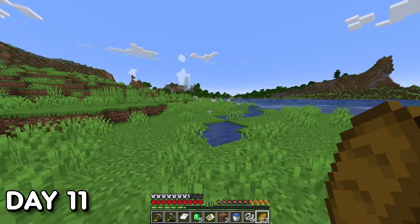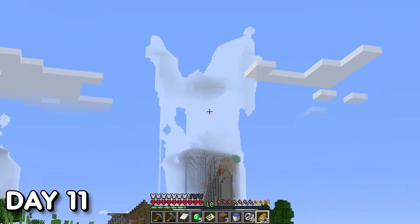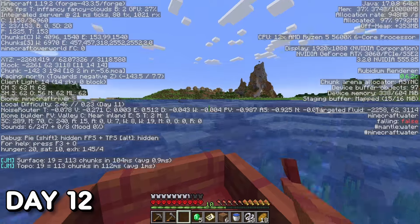Day 11 — not much happened, just ran around in search of a dripstone cave while finding wacky terrain generation, but did not find the dripstone cave. Day 12 — still running around like a headless chook looking for a dripstone cave — finally found one! I grabbed as much as I could before booking it out of the cave due to mobs starting to spawn like wildfire.